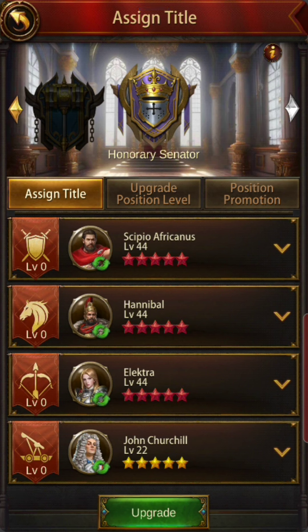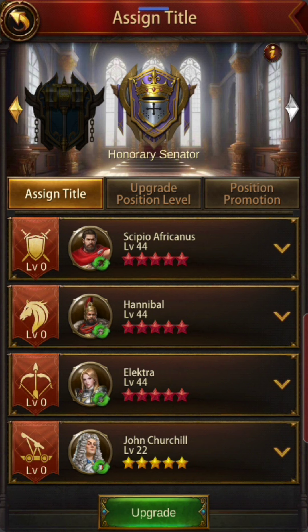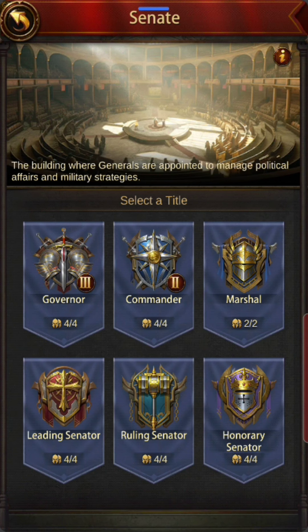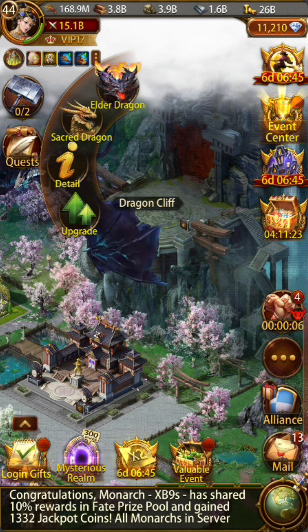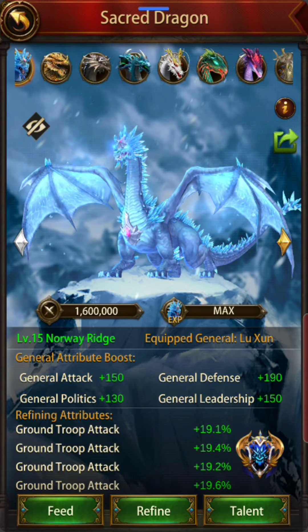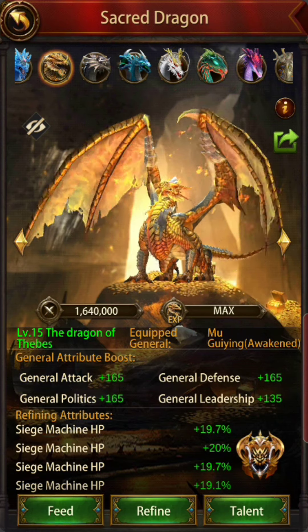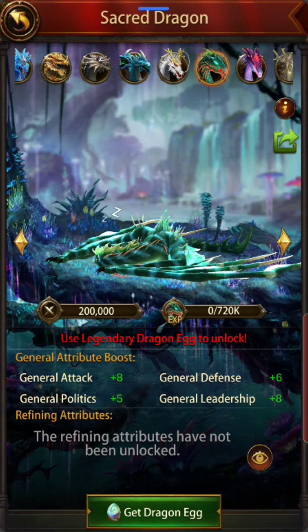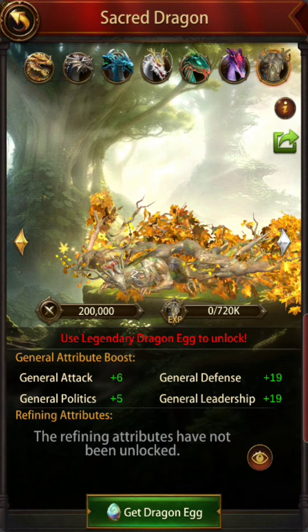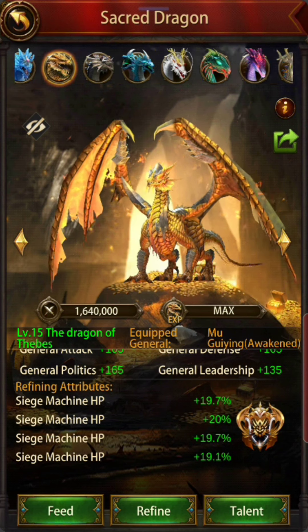There are a few red stars in the senate. Let's go to the dragons — the blue dragon is maxed out. Norway rich and the defense siege pieces are maxed out. Nidhogg is maxed out, and nidhogg is also maxed for mounted. The refines are solid as well, and the refines are really good on all of them.